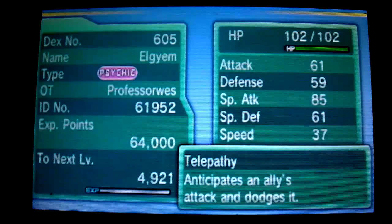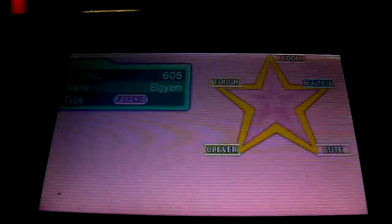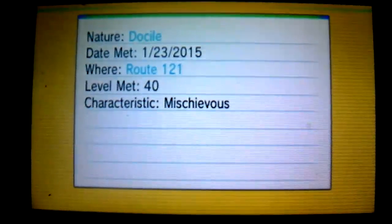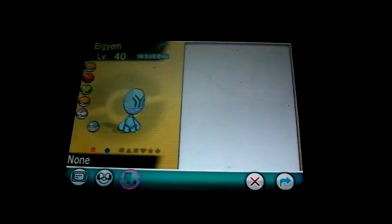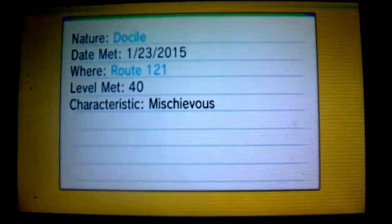Let's check it out, shall we? Let's see — there it is. Summary: it's a neutral nature, Docile. Awesome — there it is, shiny Elgyem. Now let's send it out in battle.